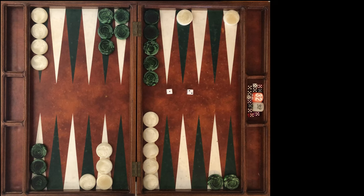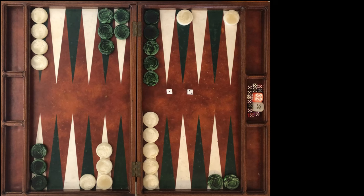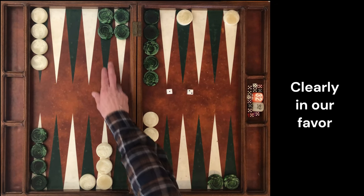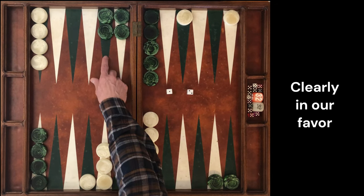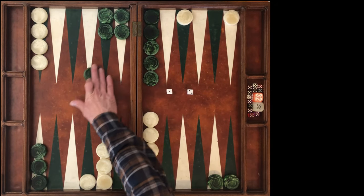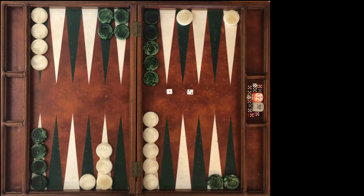Now for our second decision in this video, instead of moving forward one play, we're going to alter our opponent's position. We're going to take a checker off the 8 point and put it back at the 13 point — changing the position in our favor, weakening our opponent's position, and stripping their 8 point. We're taking our opponent from 10 checkers down there to eight. How much did this change things? What would you do now with a roll of 1-2 at our three different match scores? Pause the video.